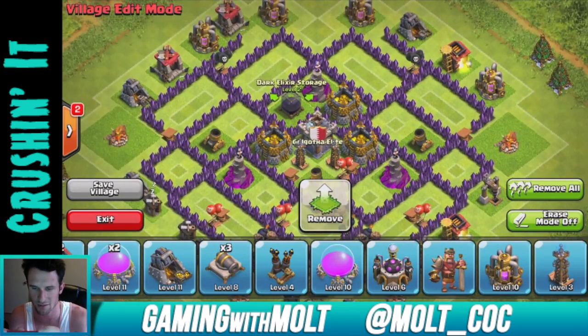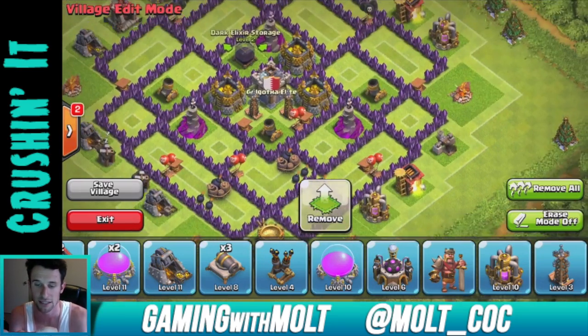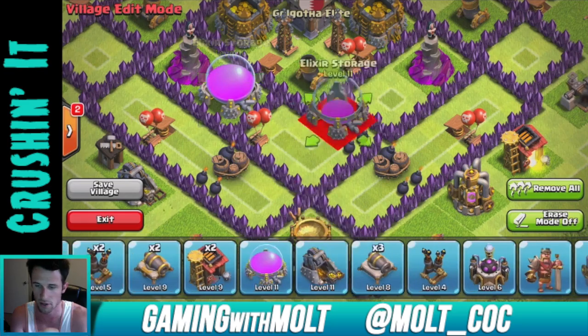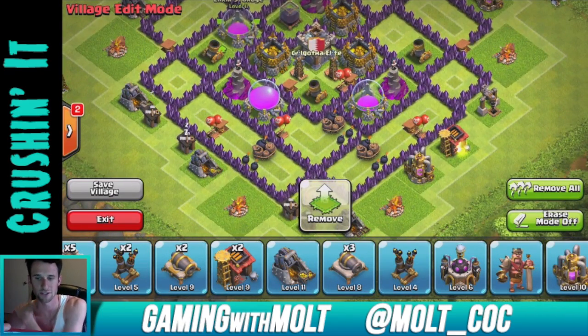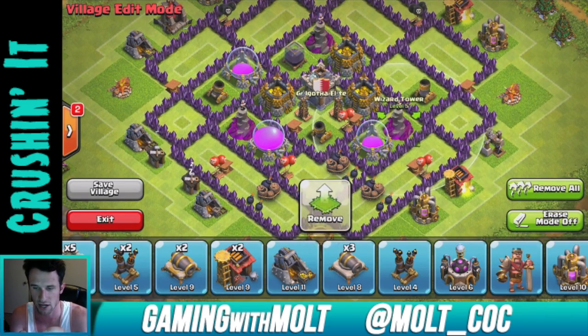We're going to bring our dark elixir into the middle as well. We're trying to protect our gold the most right now because I need to upgrade since I just got to Town Hall 8 not too long ago. Elixir storage is next most important, so we'll bring all of those in and continue working our way around.